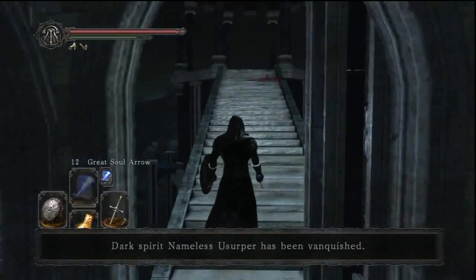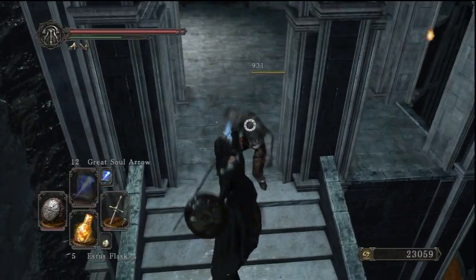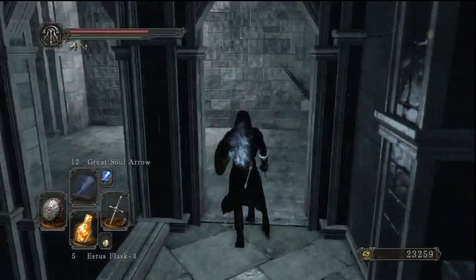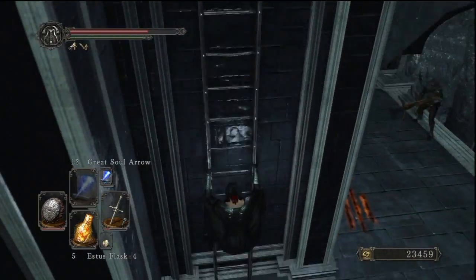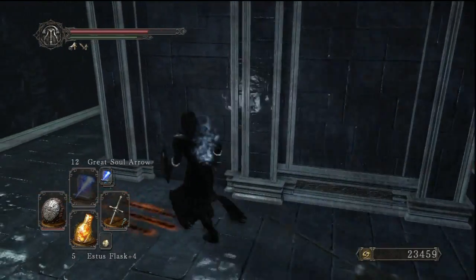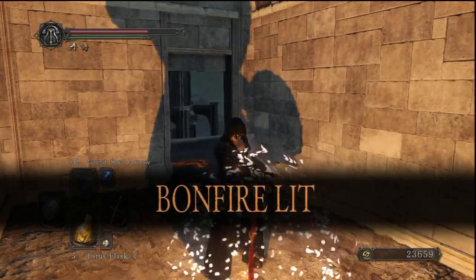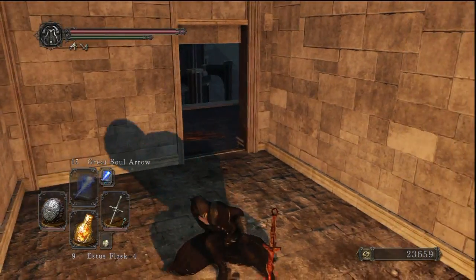It's Lycia, if anyone doesn't know — I don't think that's really a spoiler at this point. We're gonna go down in a bit because there's actually a ladder here. I completely missed this the first time around. And there's actually a bonfire here — didn't even know this existed. Now I'm just trying to remember... did I miss Soul Greatsword already? Wait — no, I haven't.